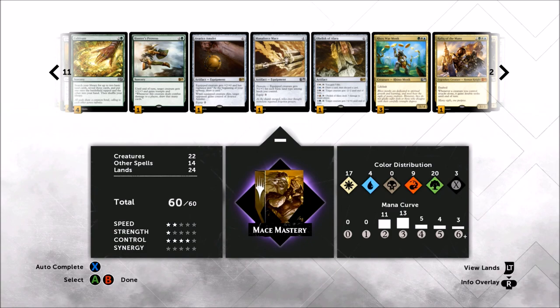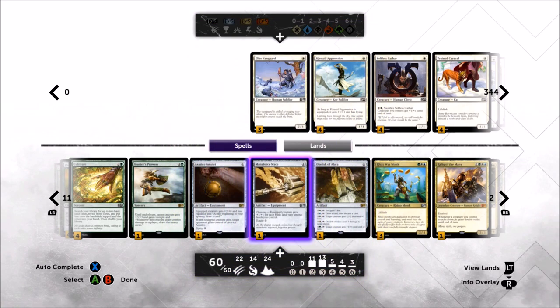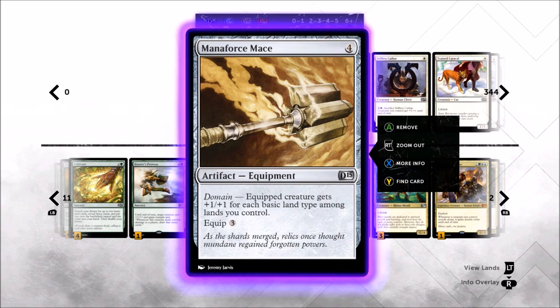He wanted to build a deck around Mana Force Mace, which is why I call it Mace Mastery — because there is a Mana Force Mace in the deck. It's five colors, so I'm kind of riffing on Duels 2013's Mana Mastery deck, although this deck is really nothing like that. Mana Force Mace is a four-mana equipment, equip cost three — so that's seven mana total. It has domain, getting plus one plus one for each basic land type among lands you control, so we're playing at least one of each basic and also Cultivate to fetch them out, hopefully buffing it up to a plus five plus five bonus.